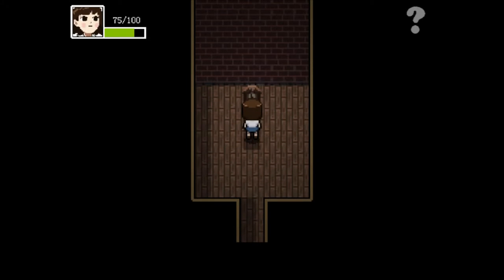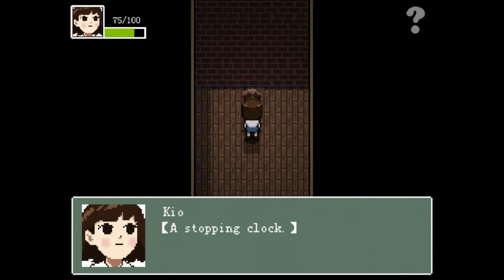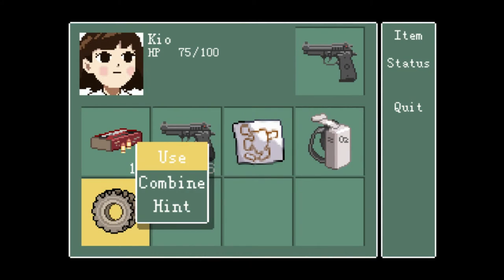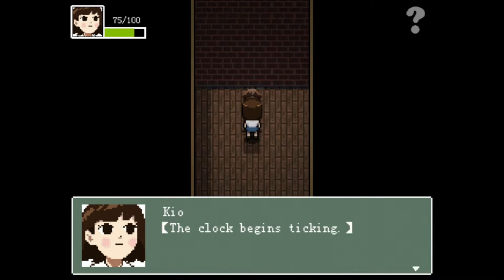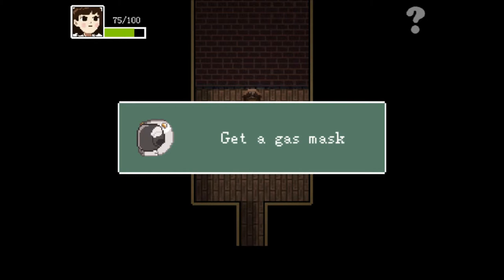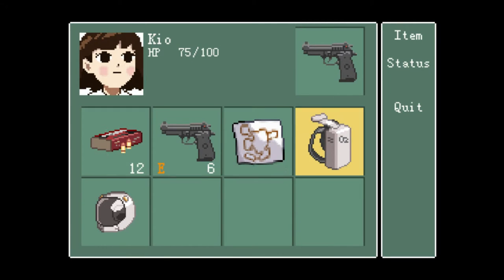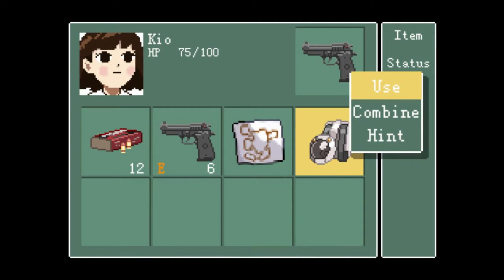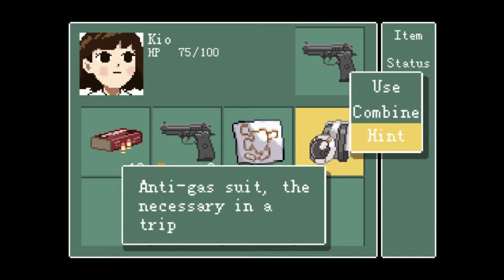A stopping clock - it seems like a gear is missing. Items - gear - use. The clock begins ticking and something appears at the bottom. Got a gas mask! I'll combine this with that and get an anti-gas suit. That's the necessary item - a trip!